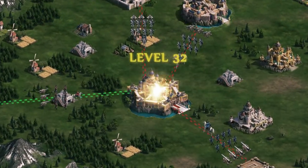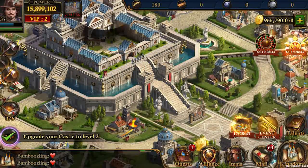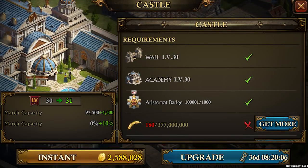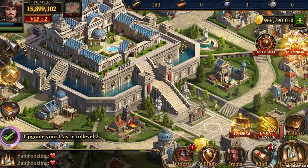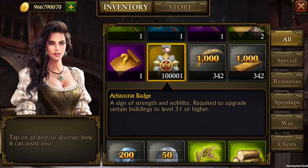With the introduction of level 31 to 35 buildings, players will be able to face new challenges. Castle level 31 and above is only available for those who have already reached castle level 30. To upgrade to level 31 and above you will need a new item called the aristocrat badge.